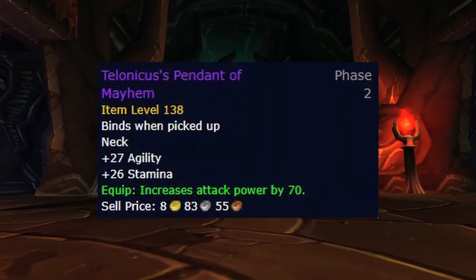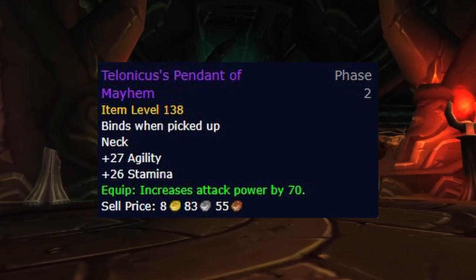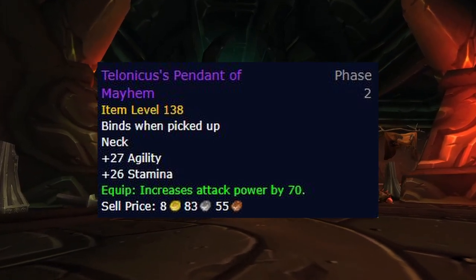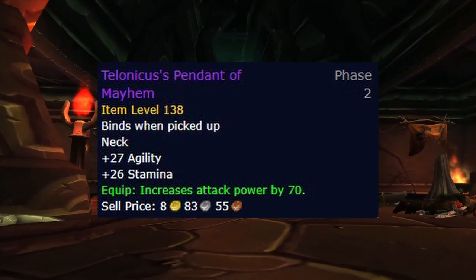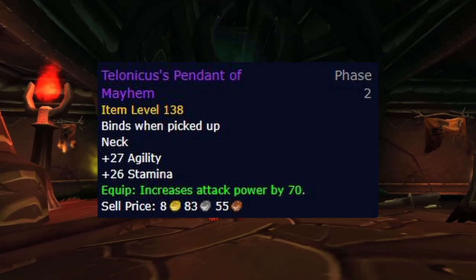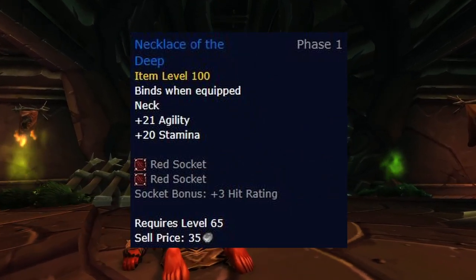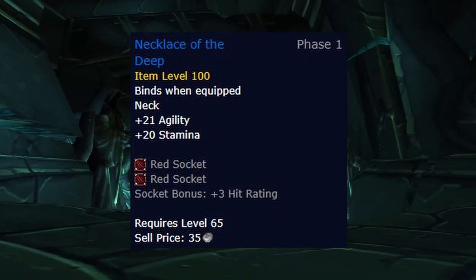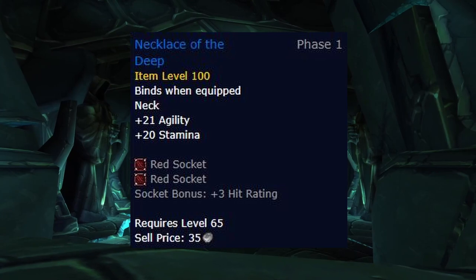For the neck, unlike Beastmaster Hunters, Talonicus's Pendant remains absolute BiS in all situations, as there's no new necks available to us in Phase 3 that provide the same amount of high agility and attack power combination. Until you obtain Talonicus's Pendant, though, your best option is Necklace of the Deep, and you're going to socket that with two Delicate Crimson Spinels. This alternative is extremely cheap to craft, so anybody should be able to get their hands on one fairly easily.